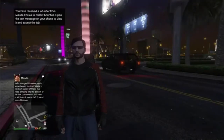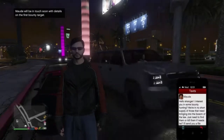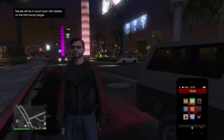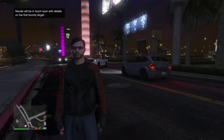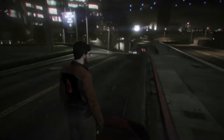You sit around for what seems like hours waiting to get a text from Maud, and then when you do you click on it and read it, and then you wait a little bit longer to get a follow-up email letting you know that you've started the bounty hunt. And then once you get the follow-up email, you can go find the targets and kill them.